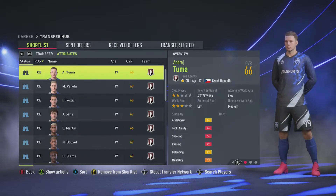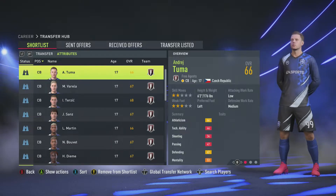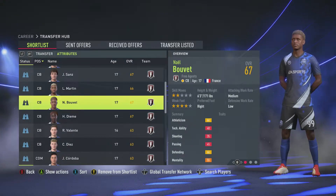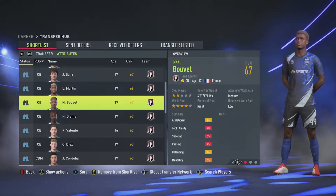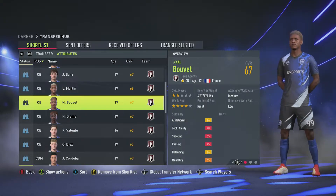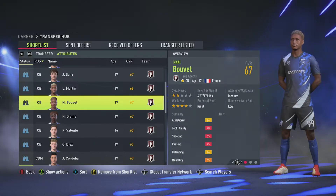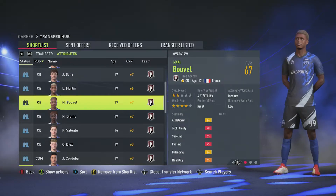At least two of them have to be centre-backs and one has to be a defensive midfielder. I can only sign two players rated over 65 as well. I think the first player I'm going to sign is Bouvet. Then I'm going to sign one centre-back and one CDM both over 65, and then sign one of each below. I'm going to sign a CDM that's tall as well, that can cover centre-back and CDM, so I've got like three for each position since I already have Verbruggen as a CDM.